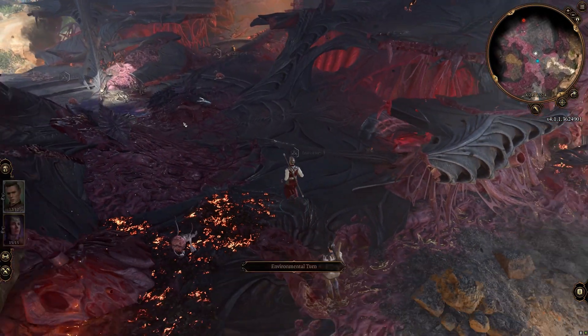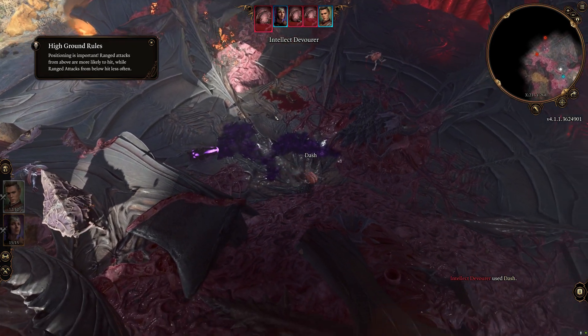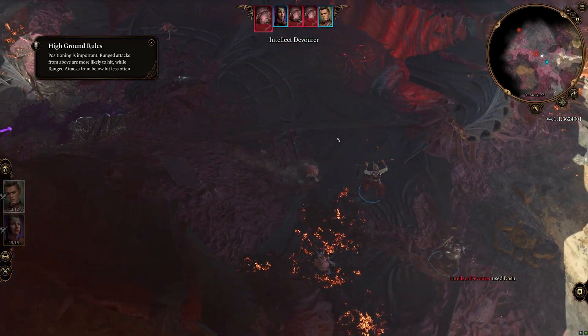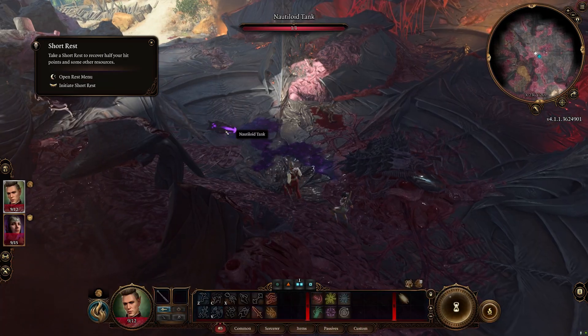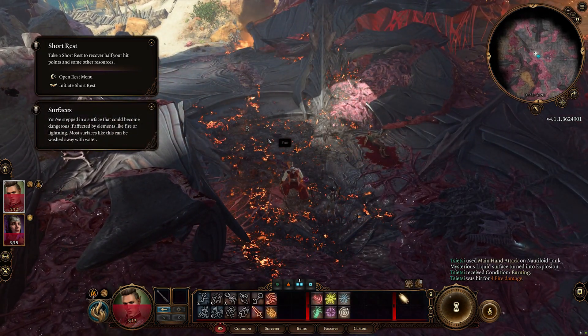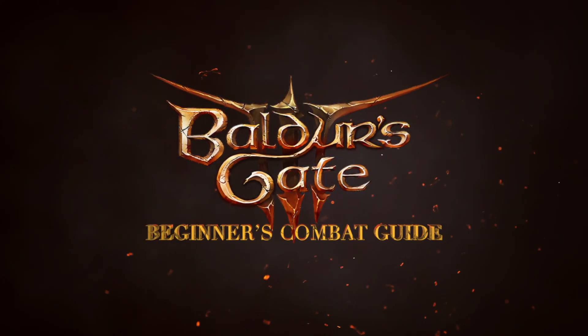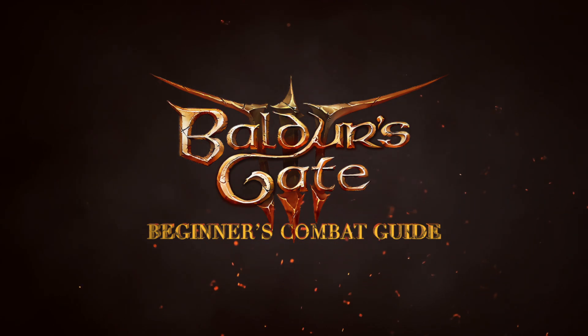As Baldur's Gate 3 uses 5th edition Dungeons and Dragons rules, the game does its best to explain how it translates the tabletop combat mechanics, but it can be very overwhelming at first, especially as the tutorial isn't perfect and even the balanced difficulty can be brutal at times. Luckily, we're here to explain the basics of combat in Baldur's Gate 3 and all of the advanced tricks you can use to kill monsters and take their stuff.